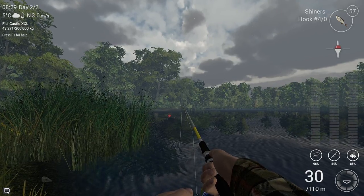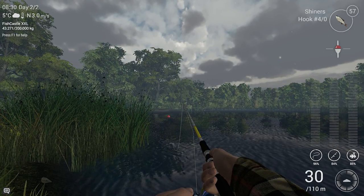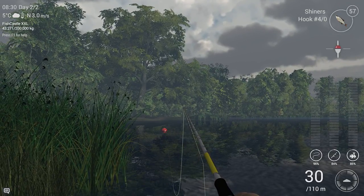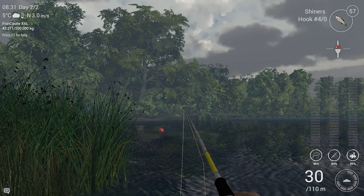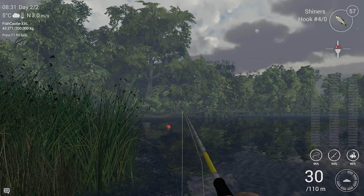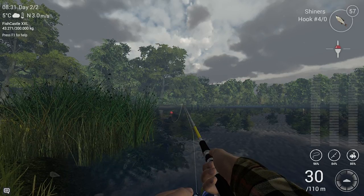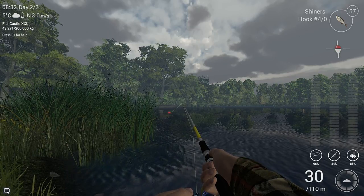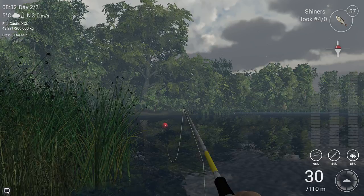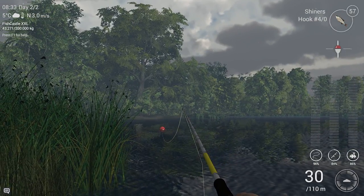Give it a little bit more line, put the reel in reverse. They added it in the recent patch - you can zoom in now. If you fish with a bobber, push Z and you'll zoom in. It's very handy to see the bobber better and to check if the fish is active. I was surprised - yesterday I accidentally pushed it and realized I was zooming in.